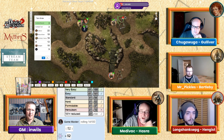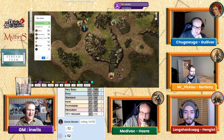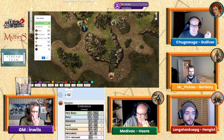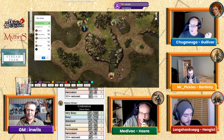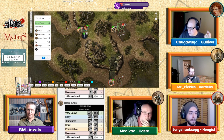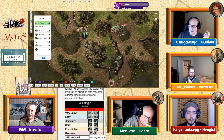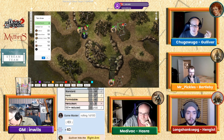Hazra is parrying and attacking — no action points left. Bartleby and Hengis also have none left. Hazra and Hengis need to take endurance rolls. End of round three. Combat round four, turn one — Gulliver is up again. The skeleton near Bartleby is backing away and sinking. Gulliver casts Disruption again — rolled 48 versus 33 out of 57 — he fails.